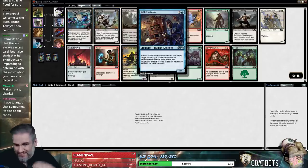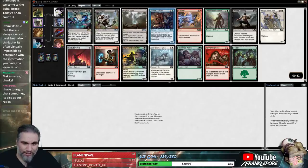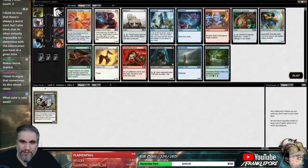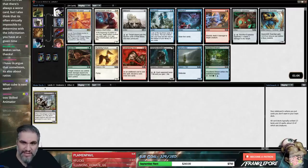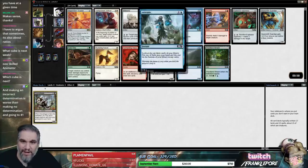I'm not as big a fan of Skilled Animator as other people. I think it can have some really explosive starts, but it can also be really mediocre — like if you draw it with no artifacts, it's pretty rough. I'm gonna take this Gravedigger because I think it's one of the best creatures in the format, if not the best creature. I also like Rabid Bite.